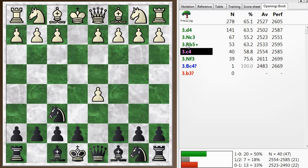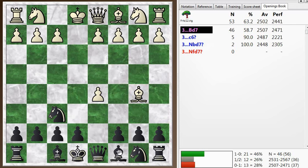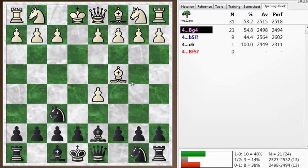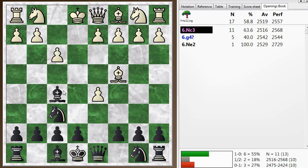This move, bishop b5 check — I hadn't seen that until recently. Someone played it against me and I didn't know what to do, so I wanted to show this peculiar line. Bishop b5 check, and you've got to block with your bishop. Blocking with the pawn gets you into trouble. The bishop doesn't stay there and trade itself off, which would be okay — you could take back with the queen or the knight. But the bishop goes to c4, and then you've got to find the right move: the very funny move bishop to g4.